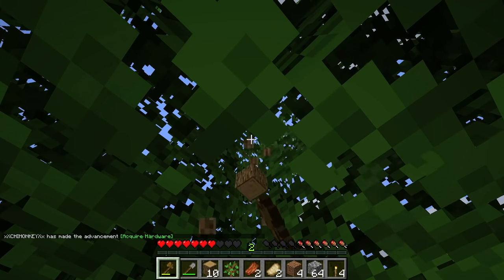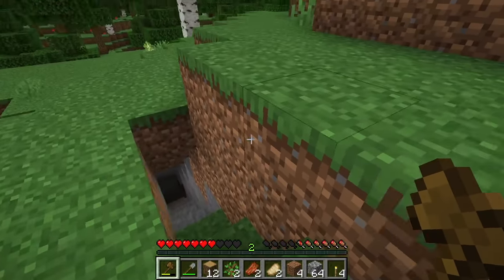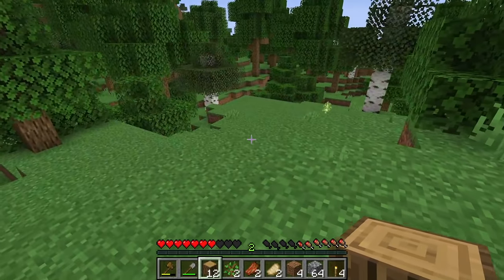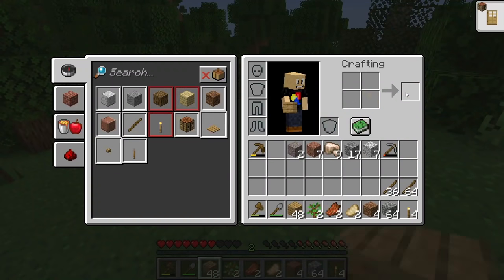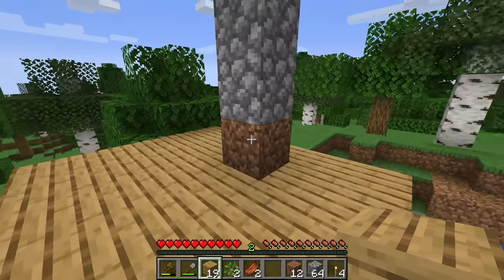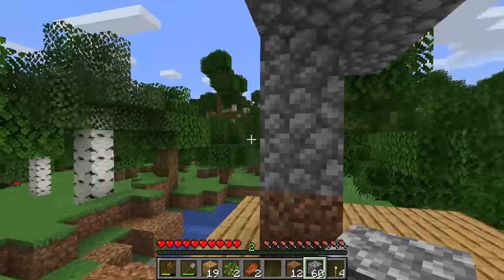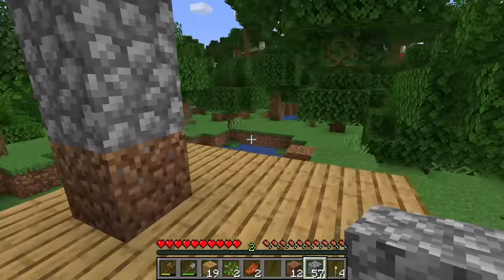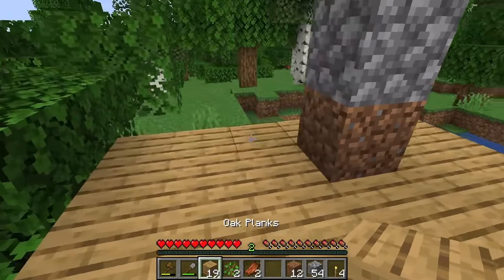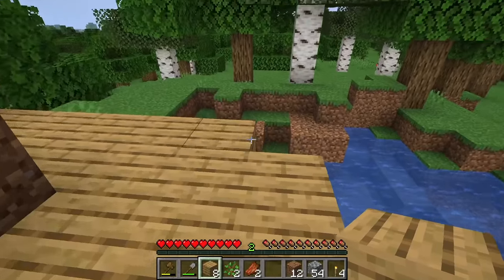I got iron! Are glow squids in the update? Yes, glow squids are in — you get those glowy signs. Can I take the bees' honey? No, there's no honey in it yet. Let's just build together — we did that a long time ago! Yeah, let's build together. This is our third season — it goes by so quick!